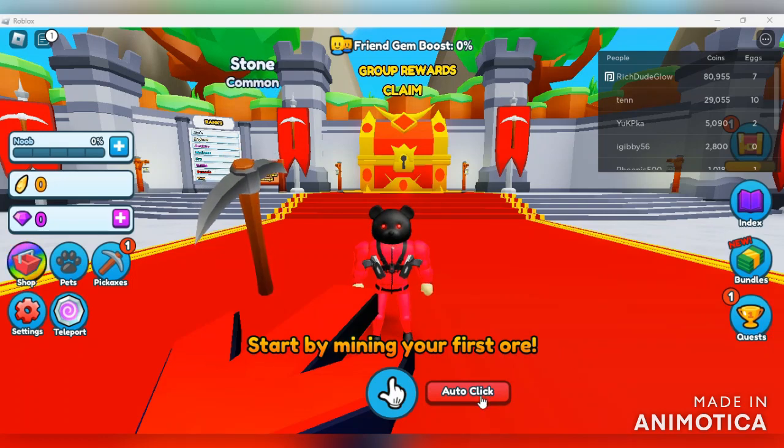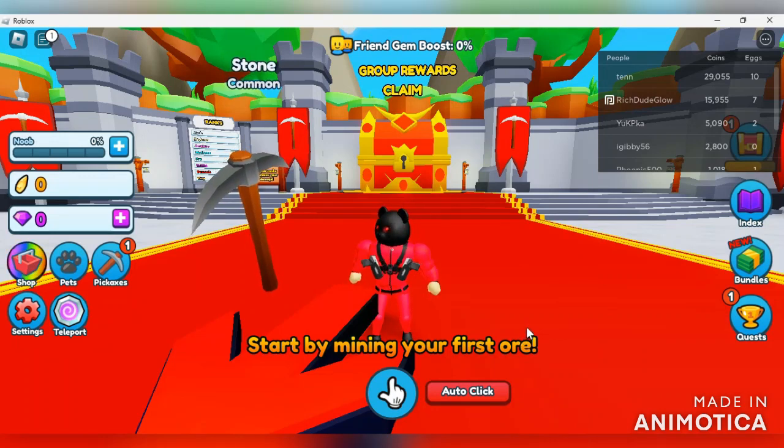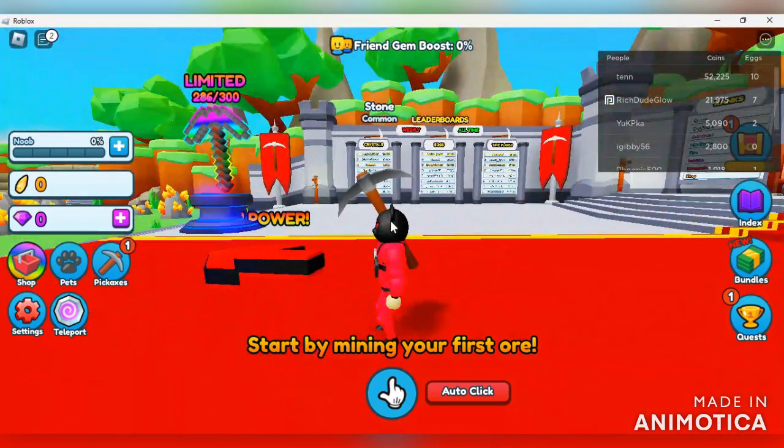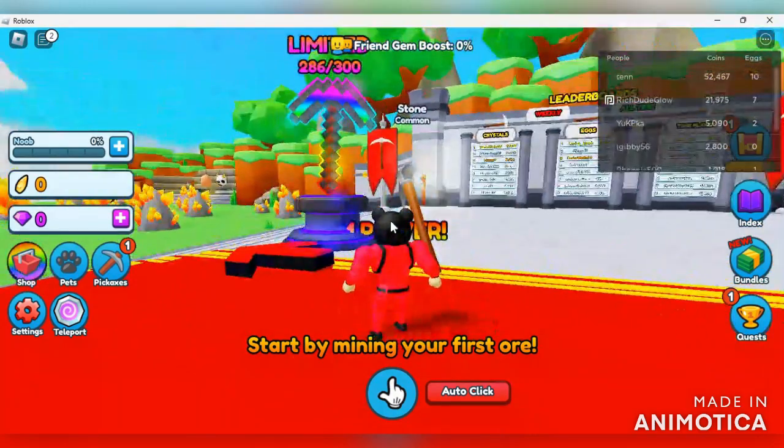Let's go ahead and get started. We're going through the tutorial phase but before we do, I want to look around the map and show you guys all the buttons on your screen. At the top of your screen you can see a friend gem boost - the more friends you have, the more that boost continues to go up, which will be very profitable for you and your friend as well. When it comes to simulator games we need that boost.